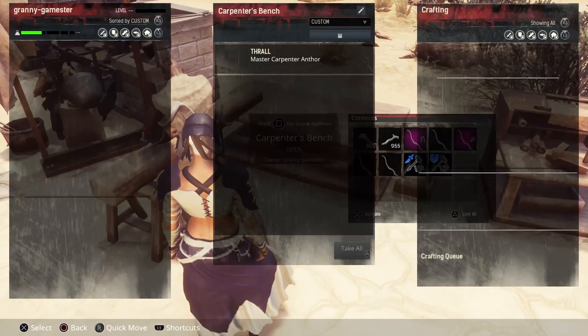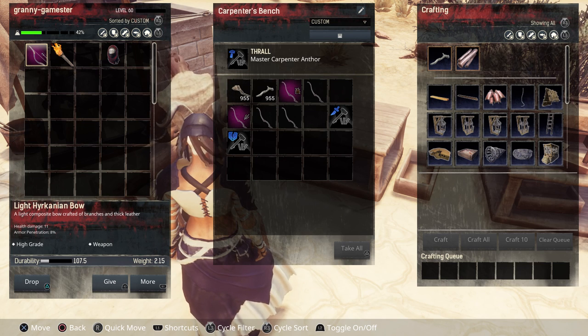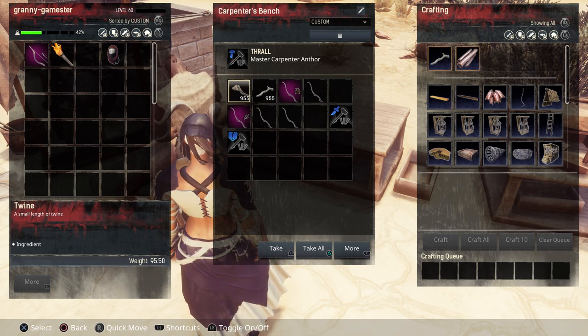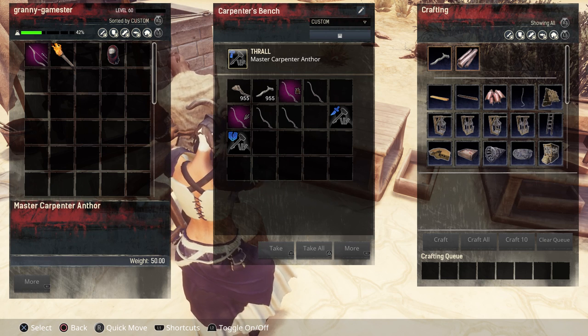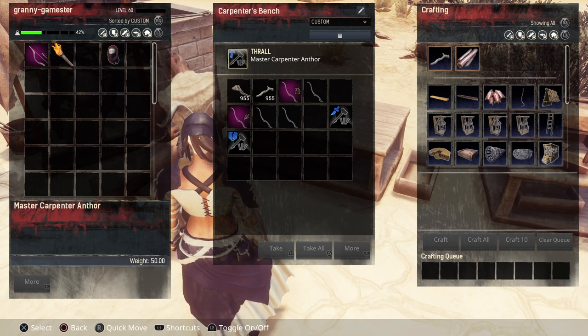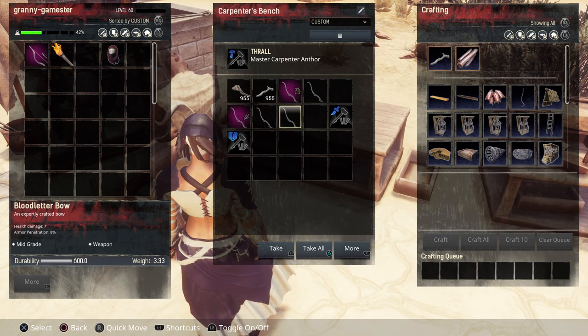Now the carpenter's bench — all thralls T1 through T4 give a bonus increase in weapon damage, armor pen, durability, and weight loss. But there are three specialization thralls that give other great benefits. The one with the little hammer icon does the best in durability — though again all of them will give a bonus in any one area; he's just the best at durability. The bow I made here was made without any thrall — durability 600.